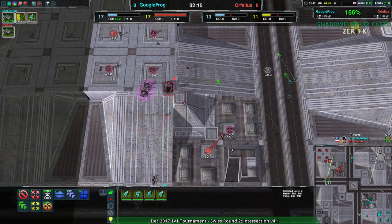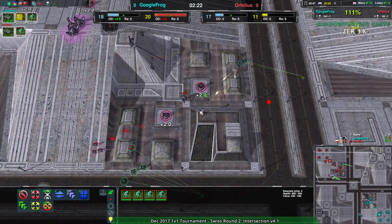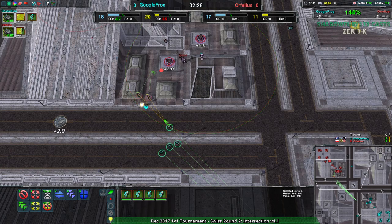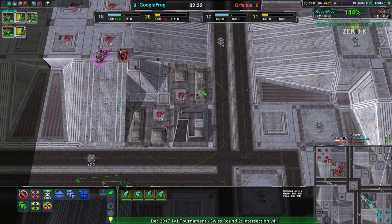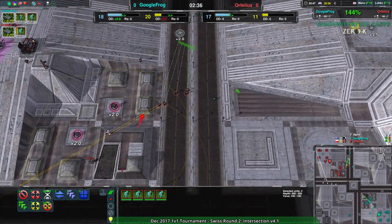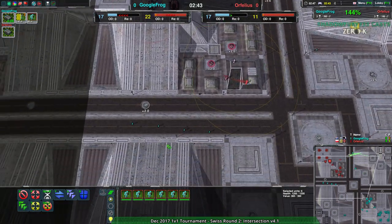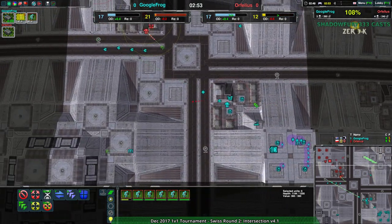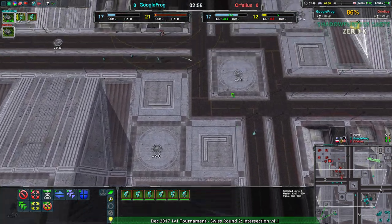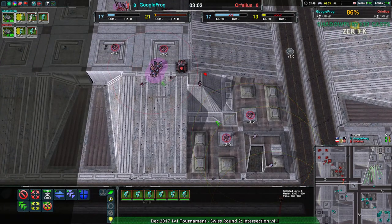Google Frog is in a very strong position, keeping Orphelius essentially contained — Orphelius can't easily send out any Workers to the corners since they would die to Glaives. However, if Google Frog's not careful they could lose their Glaive army, which would open up Orphelius, allowing them to get that expansion to the North, East, and Southwest. Seven Glaives coming in over to the eastern side — that will stop the entire eastern blockade. The southern blockade has also been broken, so Google Frog has no way of easily stopping Orphelius from expanding in either direction.